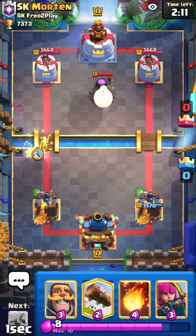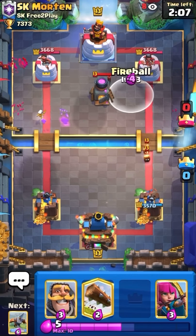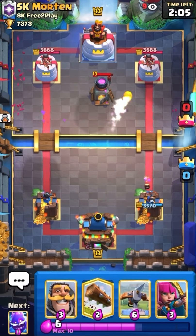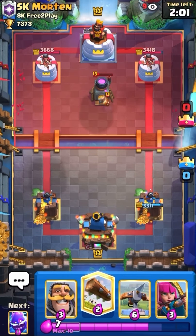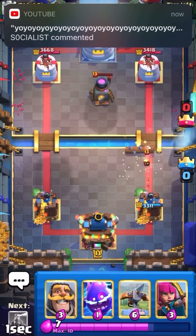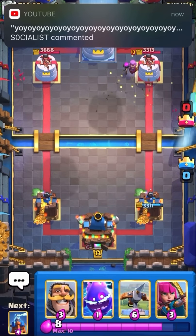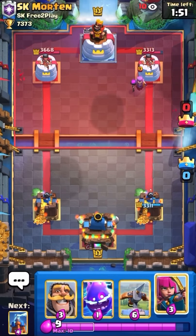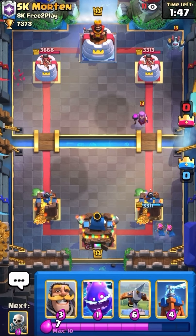I'm gonna go Fireball on the Furnace. I'm gonna have to take the Fire Spirit damage. I don't want to overspend — this matchup isn't that hard, so just gotta play it safe. I'm gonna go Log, and then go Archers one lane. I'm pretty sure he has no big spell unless I'm wrong.